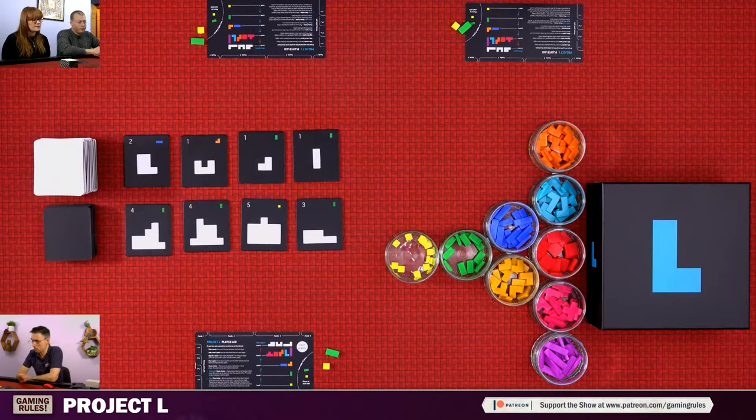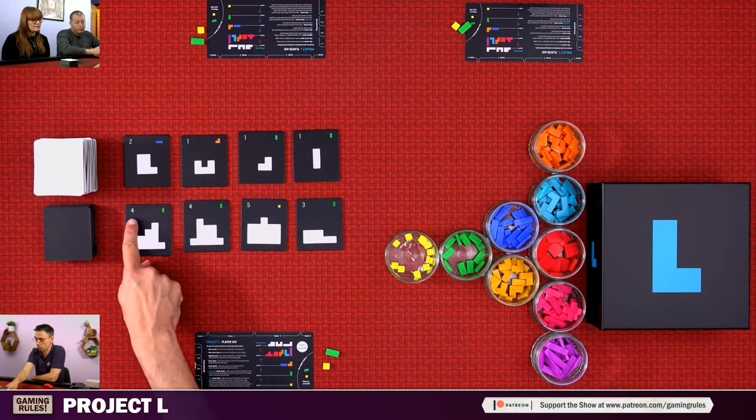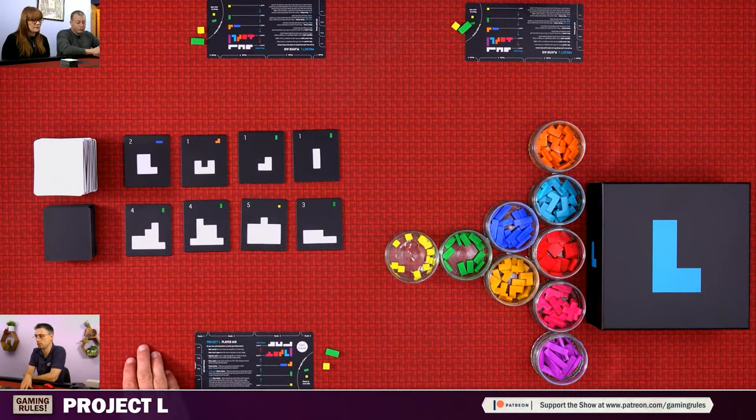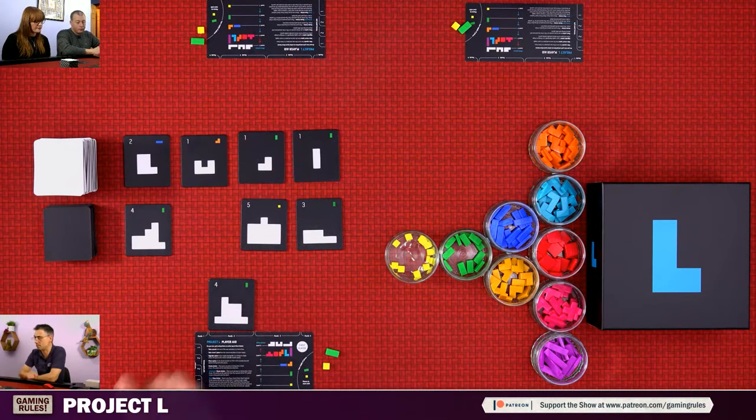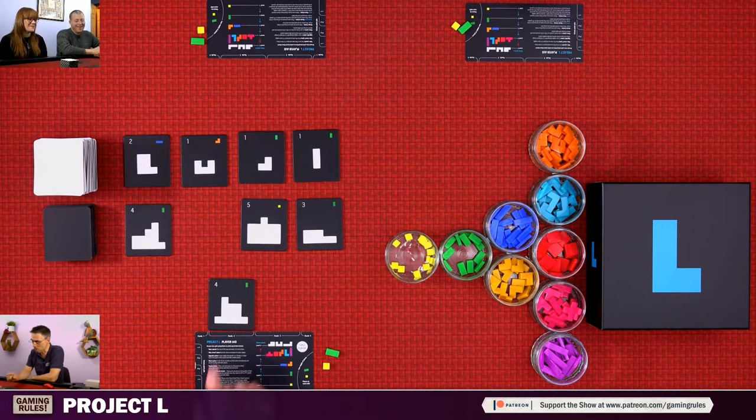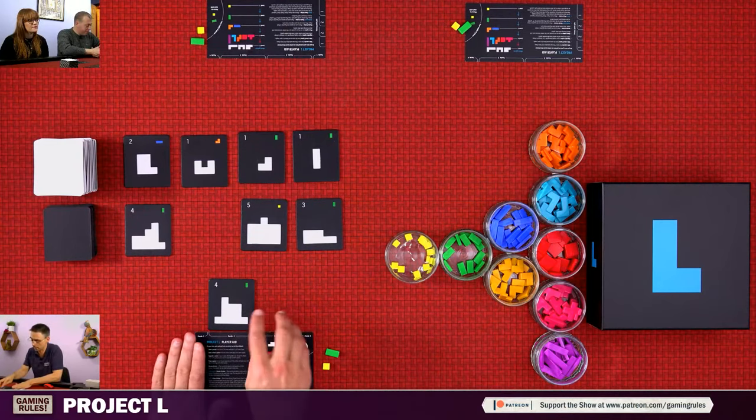Then we count up the points — basically all of the completed tiles you've accumulated. If you've taken a tile and haven't completed it, it's negative points. So be careful to make sure you can complete them before the end of the game, although there is a finishing touches rule I'll explain in a minute.